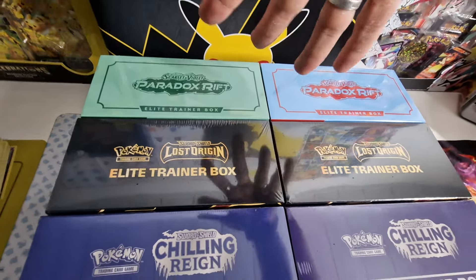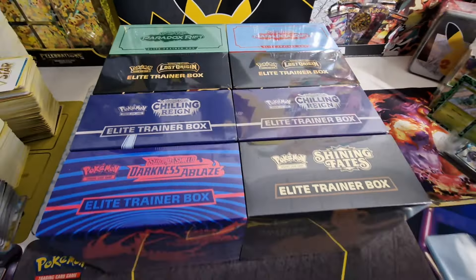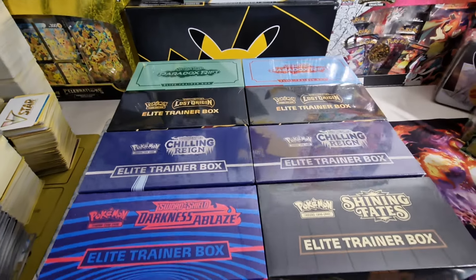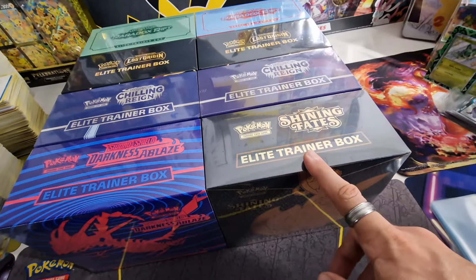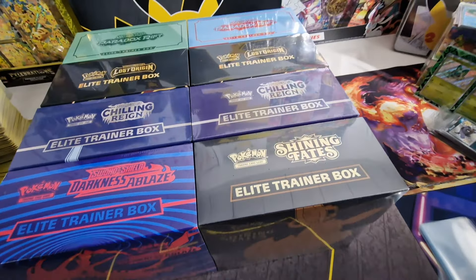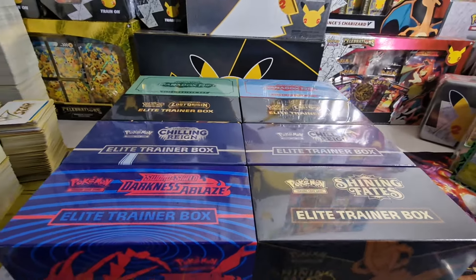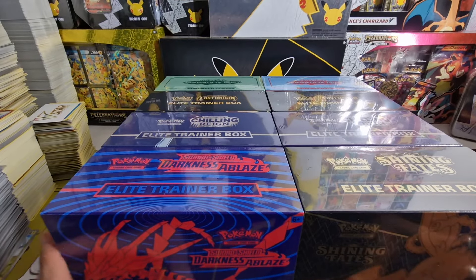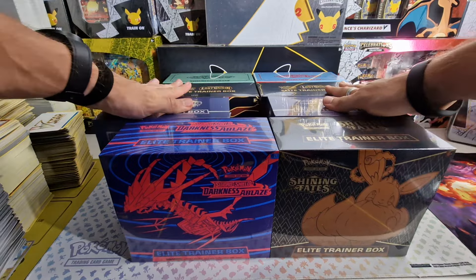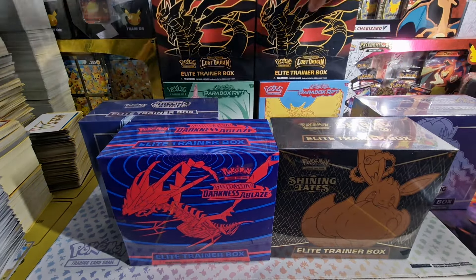In part four we'll open two ETBs from Paradox Rift, which will be the only part with some Scarlet and Violet. The pull rates will gradually increase - or should gradually increase - maybe except for Shining Fates, because the baby shinies are quite common to come by but there's just so many, it's very hard to get something decent. Let's organize it a little bit so we can have some room for today's opening in part one.